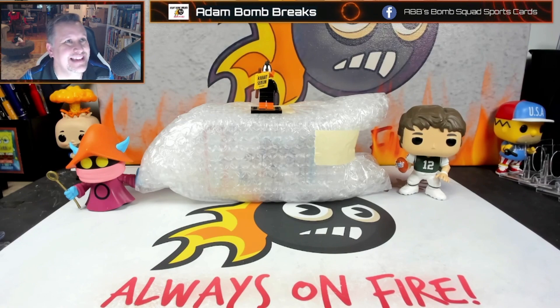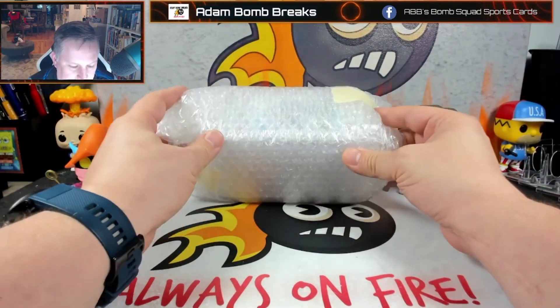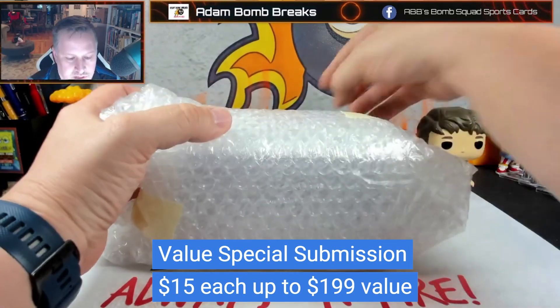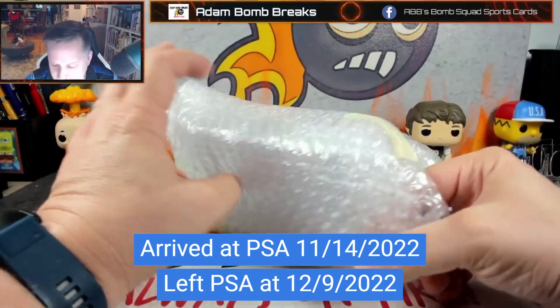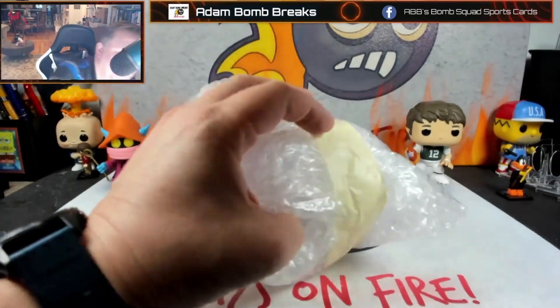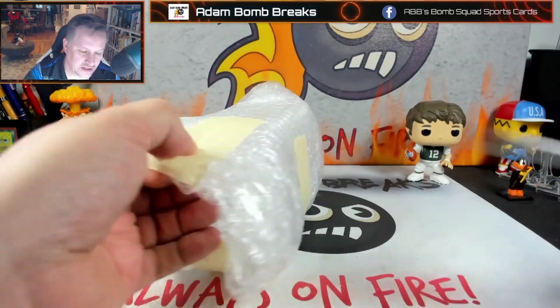I have a PSA submission — never done this before. It's a reveal. That's the Lamar Jackson on the very front. My buddy got his out too. He had the Jeremy Pena short print rookie out of the Update series. I actually pulled it and sold it to him — it was a personal rip.